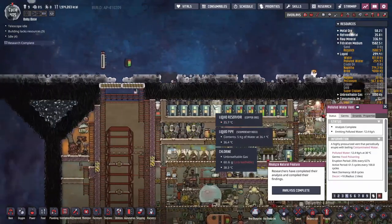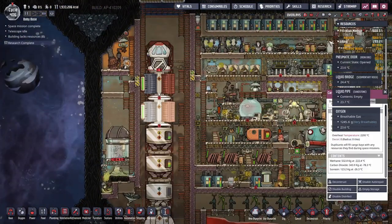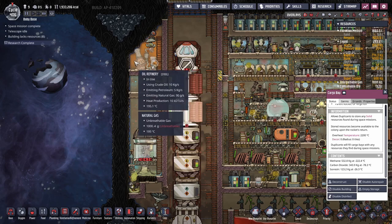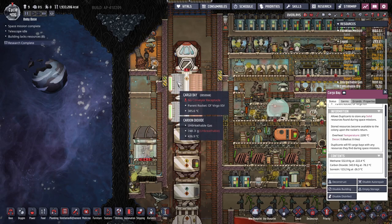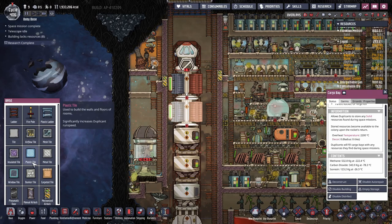It looks like it's raining again — gotta love this game. This is an interesting cargo: we've got solid methane and solid carbon dioxide in here. The carbon dioxide I don't really care about, but that methane — the moment it heats up a little bit, it will become natural gas. There's literally a ton of natural gas in there.